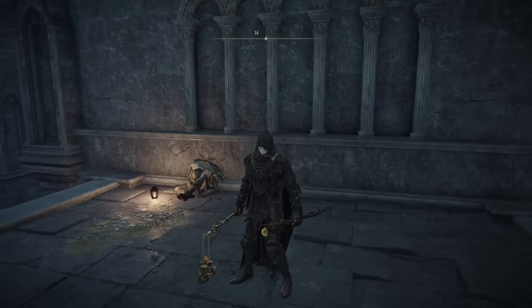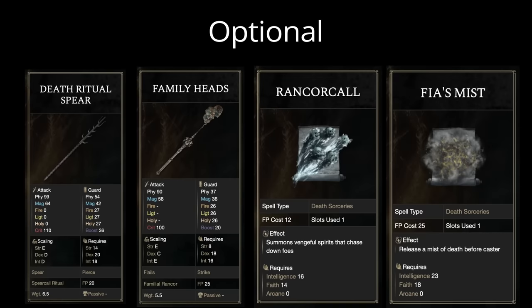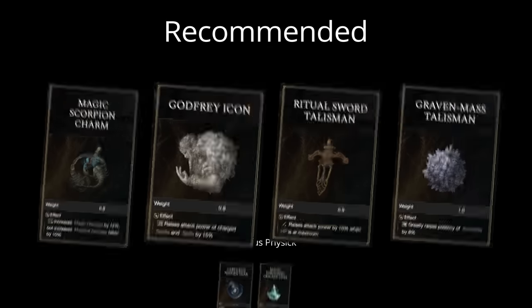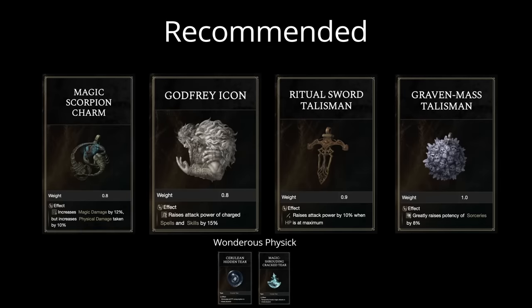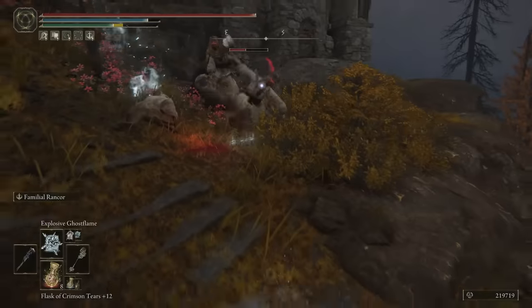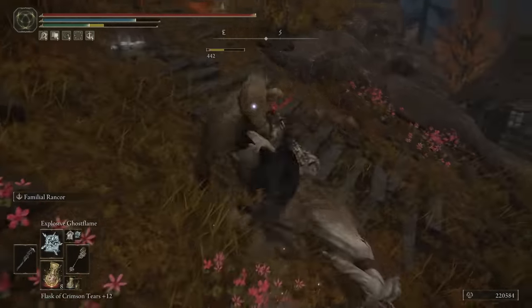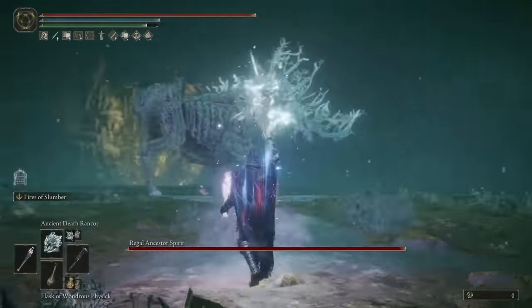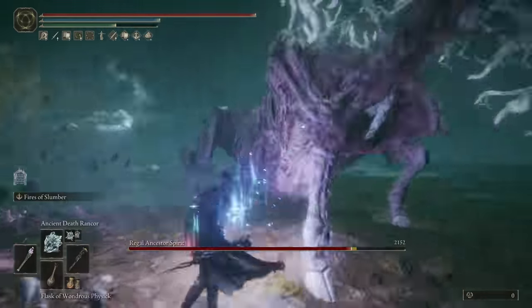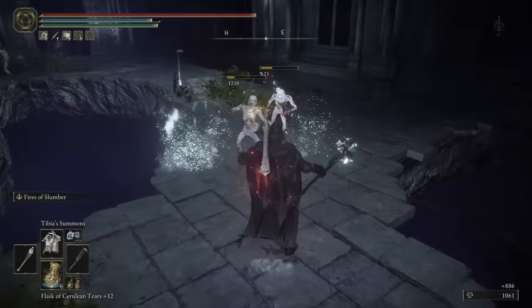At number 6, we have the Death Mage build, inspired by a video by NizarGG. This build is centered around the Prince of Death Staff and a melee weapon in the main hand, combined with Death Sorcery. These are the talismans we recommend using for this build. This build is unique because the Prince of Death Staff scales off of Faith and Intelligence, similar to the Mount Gelmir Glintstone Staff from the Magma build. However, the Prince of Death Staff begins to outperform that staff once your Intelligence and Faith is beyond 50. This is definitely a later game build.